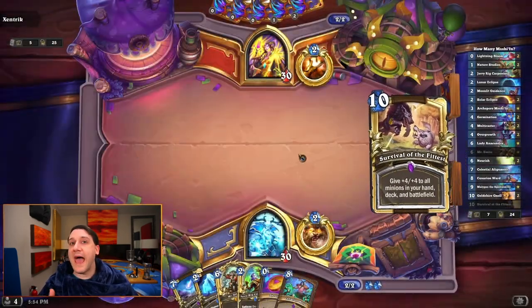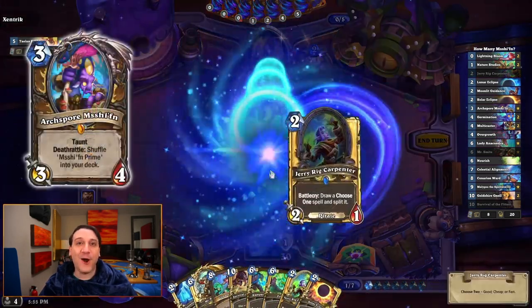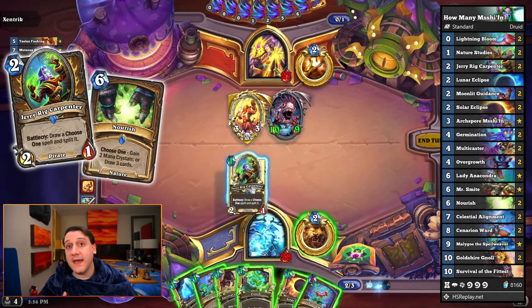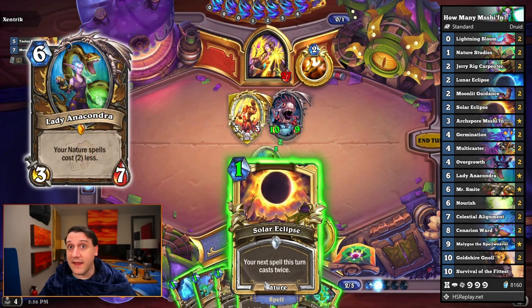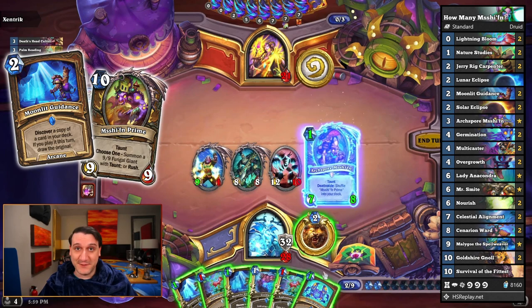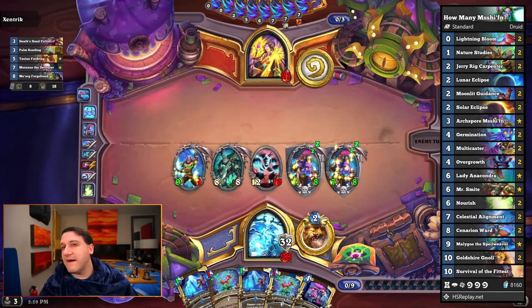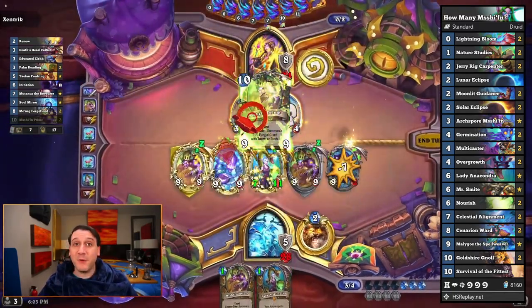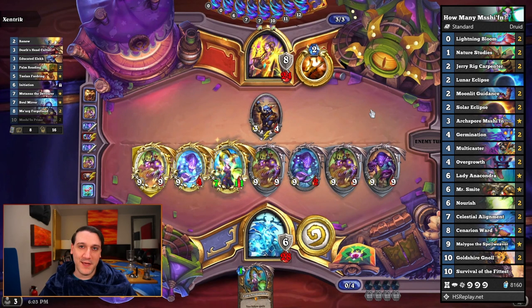In Standard, you could just play Aggro Taunt Druid with Sow the Soil for decently fast progress. But we're going to suggest an Anacondra Druid with a bit of an interesting twist — Arch Spore Machiefen. Just like your typical Anacondra Druid, this deck has JerryRig Carpenter to pull Nourish from the deck more reliably and get double the value, which is particularly strong after Celestial Alignment. The deck can do a crazy pop-off turn with Lady Anacondra, but if you thinned out your deck, Moonlit Guidance can generate additional copies of Machiefen Prime for massive boards of taunts or giant rushing Spore monsters. We went 7 and 6 for a 54% win rate, but it's fun to see just how many Machiefen you can summon with help from Germinate and Moonlit Guidance. Have fun choosing both.